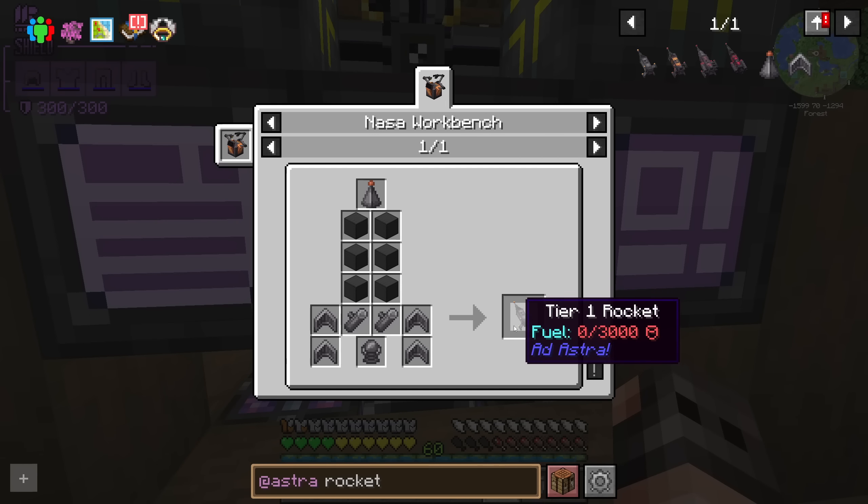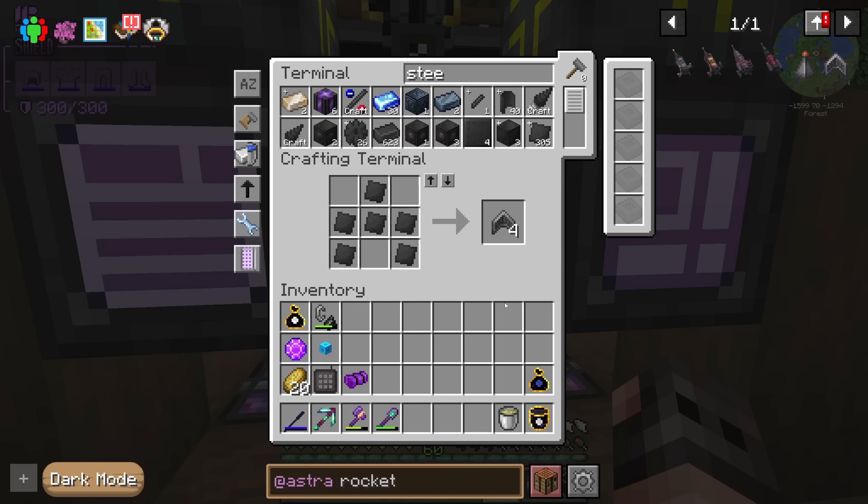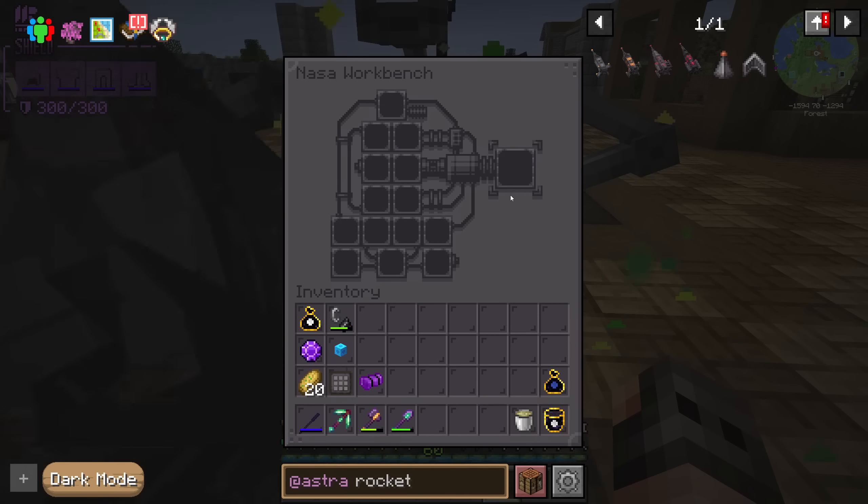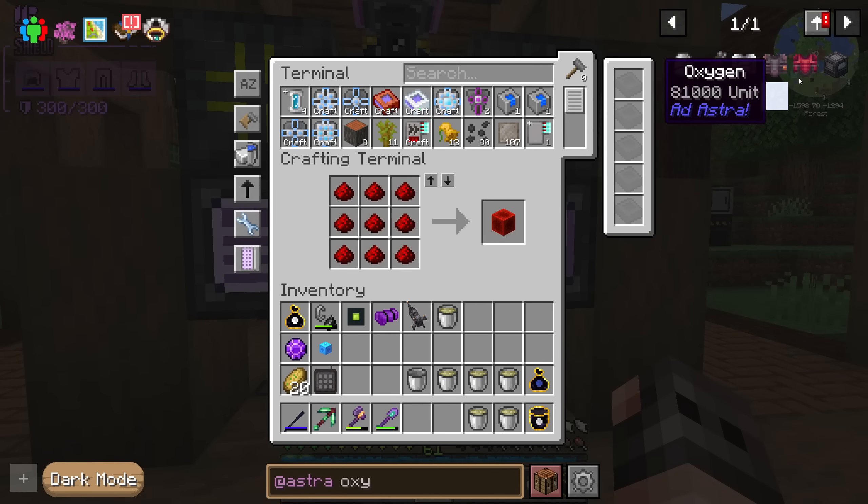We need to make the tier one rocket, which is made out of steel. I take it back — it's actually a ton of steel. But if I'm not wrong, this should be our tier one rocket. For some reason the game thinks that we need to breathe in space.